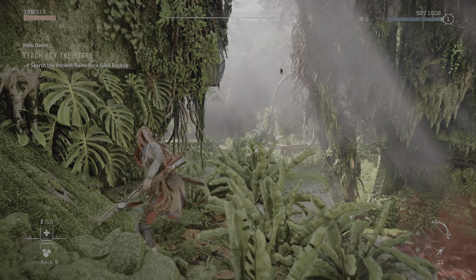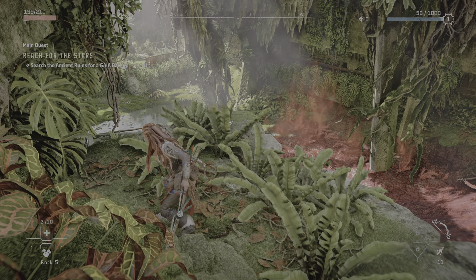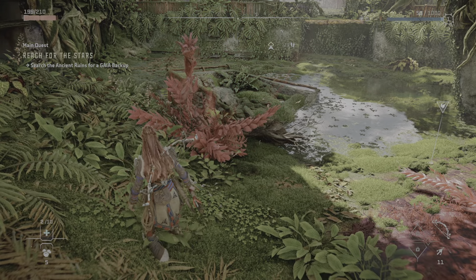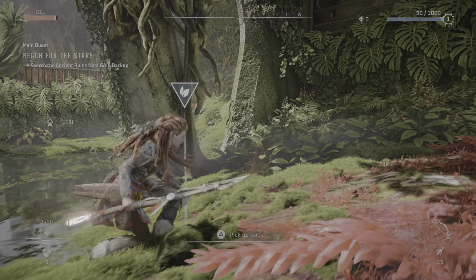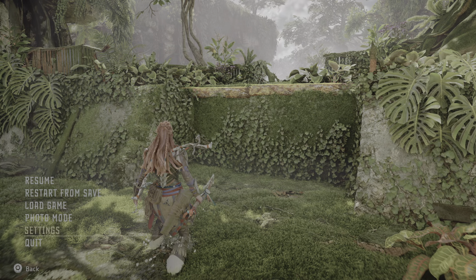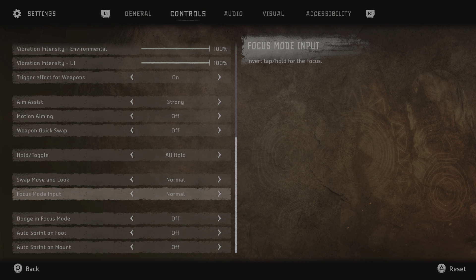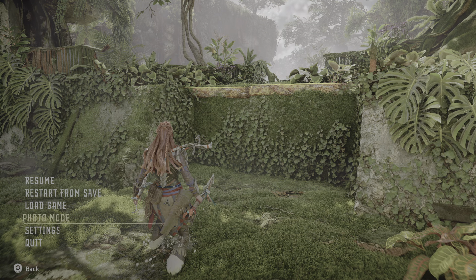Let's see. L1. Start photo mode. Zoom. So if you go to the map — there is a map, by the way. You can see... Settings. Controls. Game assist. Motion. Audio-visual. Accessibility. To the photo mode.